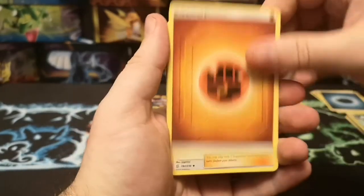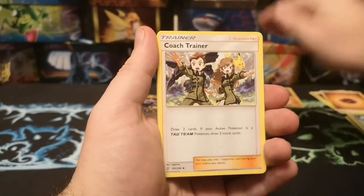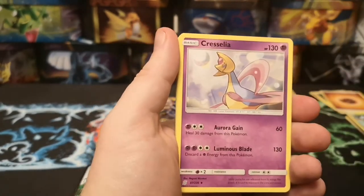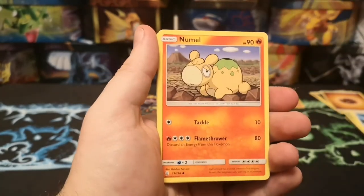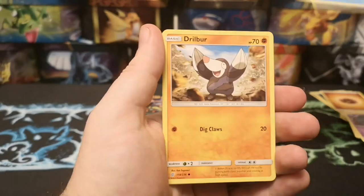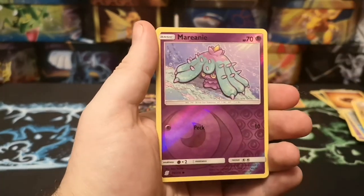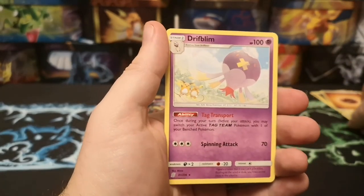Okay, we start with Fighting Energy, Coach Trainer - I forgot to put that at the back - Coach Trainer, Kris, Poké Ball, Ninjask, Birl, Tynamo, Poipole, Snow Runt, Dwebble, a Reverse Marinette, and a regular rare Drifblim.